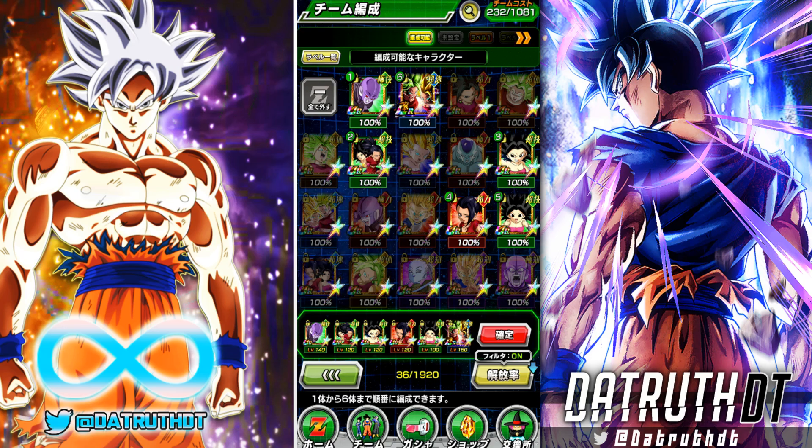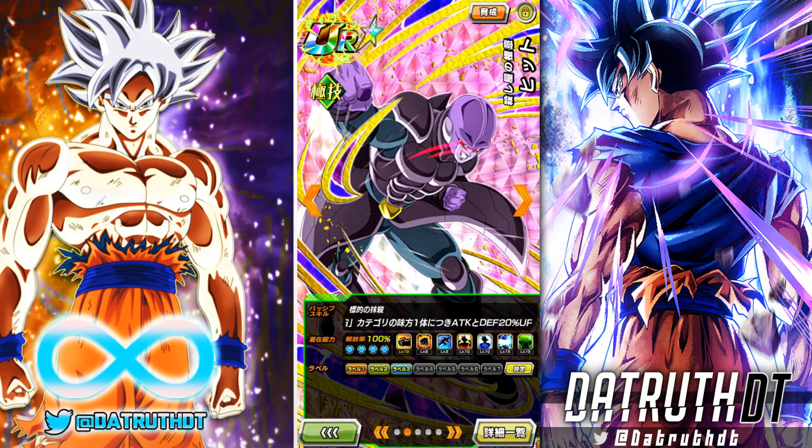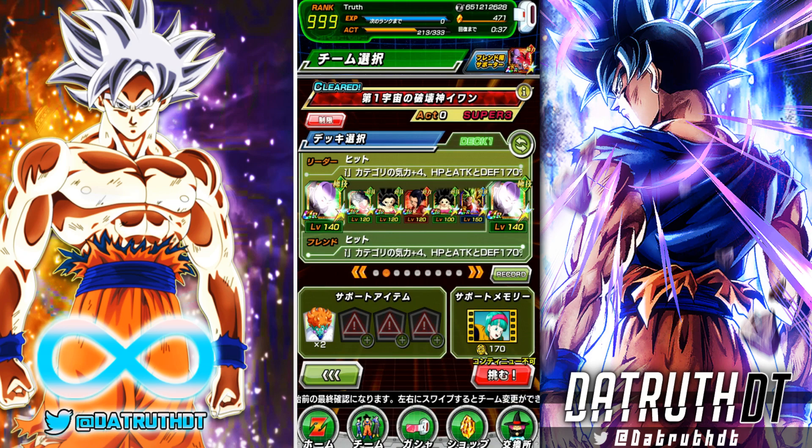I think that's the reason - and I mentioned this in my Level 10 Link video - they gave him that ability: the extra 20 attack and defense per Universe 6 category ally. It's not that Hit is at his best on a Universe 6 team, because he's not. Running Bottles, Champa, Hit, Frost - they don't really work well with the girls. The girls' strength is that you run all the girls together and they share five or six out of seven links and they just dominate.